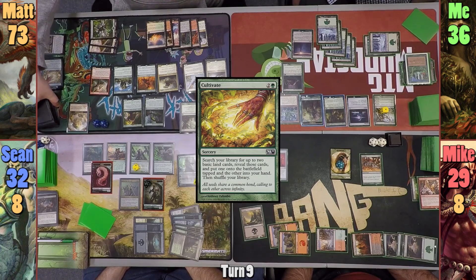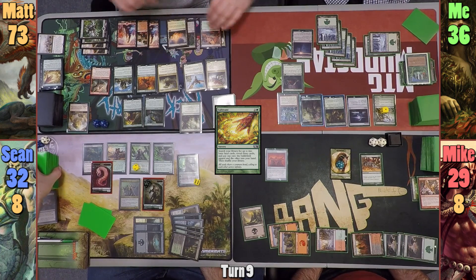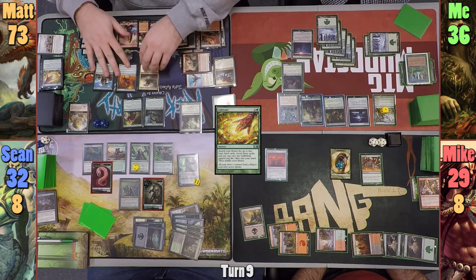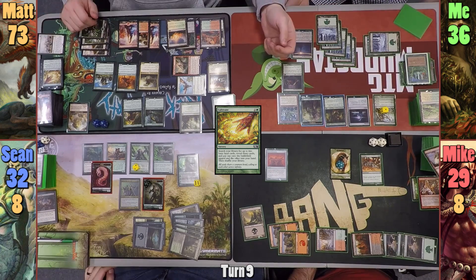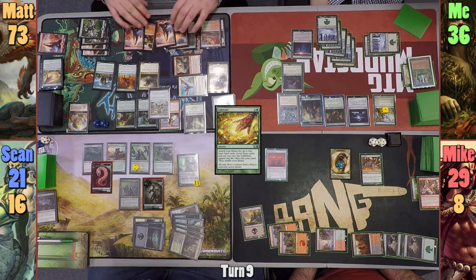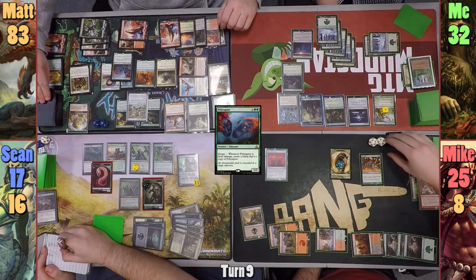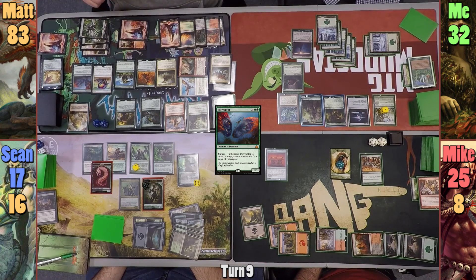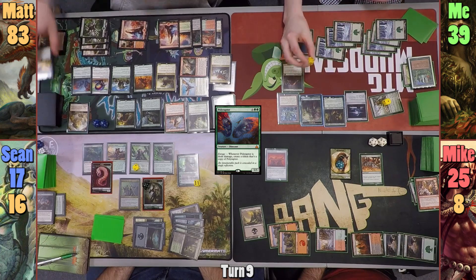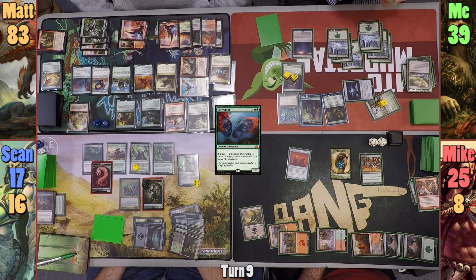Matt casts Cultivate grabbing a Forest and a Mountain. Even without a hand, Matt's board is still threatening and he moves to combat, swinging Atali, the Majestic, and Gishath at Sean, giving Gishath flying. We all reveal off the top for the Atali trigger — Purphoros is one card away from coming back. Matt hits Lightning Greaves from Sean, and Sean chumps Atali with an Elf, taking eleven damage. Matt reveals the top eight cards and hits Gorion Ceratops and Polyraptor, gaining ten life from Verdant Sun's Avatar. At the end of Matt's turn, my Scavenging Ooze devours seven creatures from opponents' graveyards, gaining me seven life as it gets seven +1/+1 counters. I play Blighted Woodland, crack it for two Snow-Covered Forests and another Elemental token, and pass.